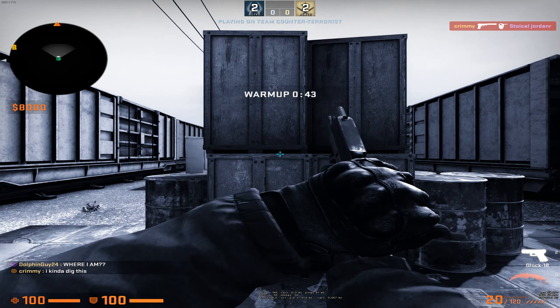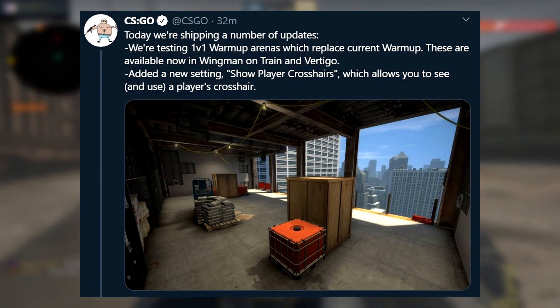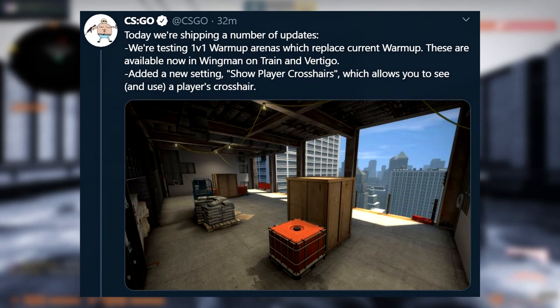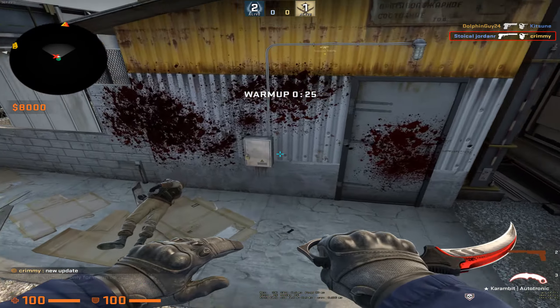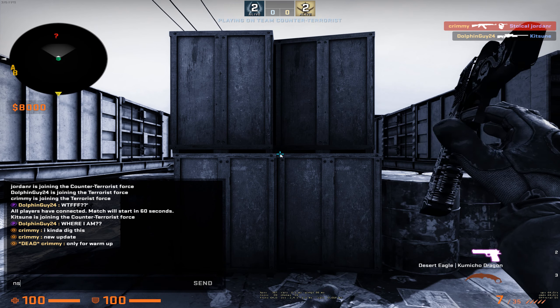We'll have to wait and see if it actually becomes the new warm-up system. They also talked about adding a new option where when you're spectating a player on your team it will show their crosshair instead of yours. I don't know if all of you guys have seen Valorant gameplay yet, but that is actually a feature in Valorant. It's cool that CSGO added it as well — I'm not going to say they're completely copying them, since CSGO has had custom crosshairs for longer.